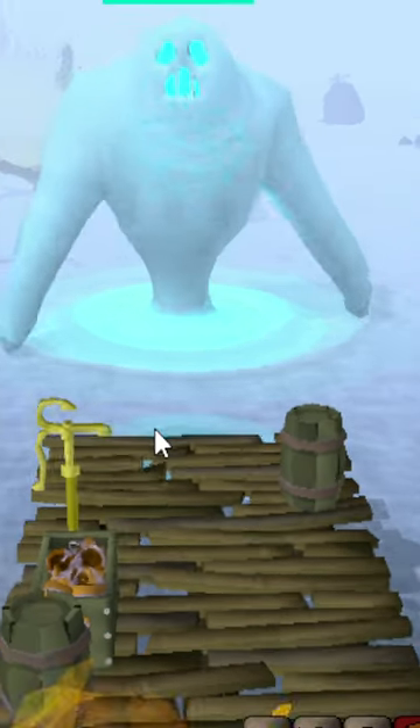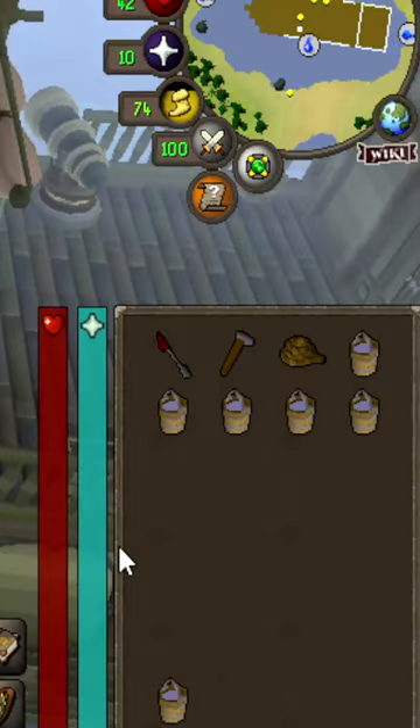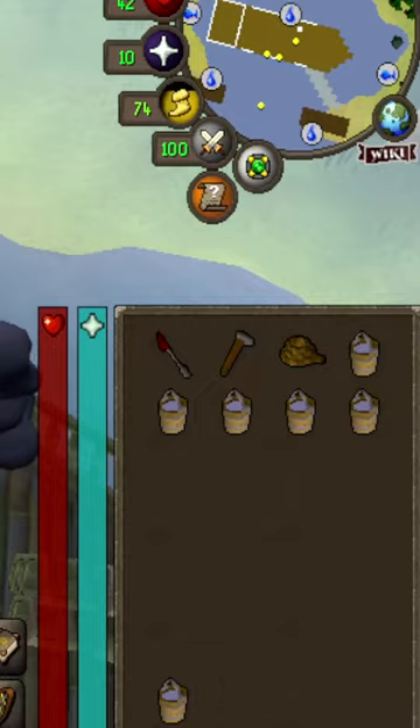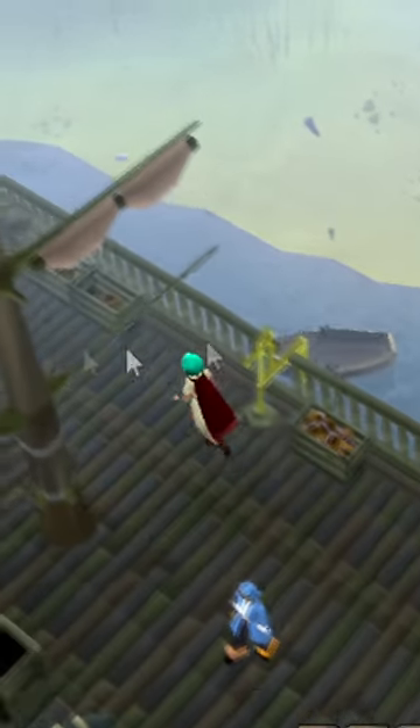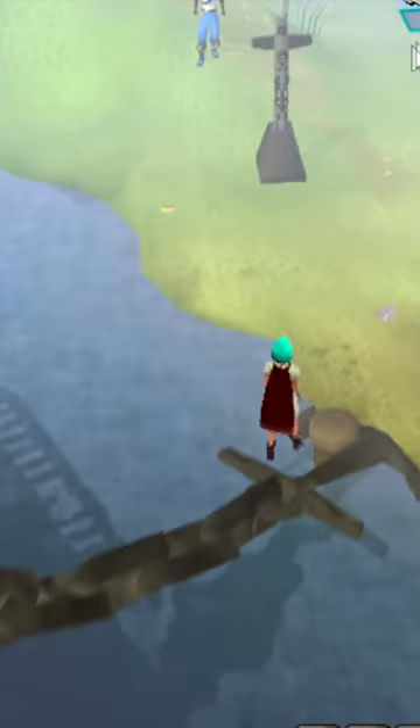With this strategy you should have no problem killing Tempoross with this method. This is what your inventory should look like and you can get everything on the boat. Once you've got everything on your boat you should be able to start catching fish.